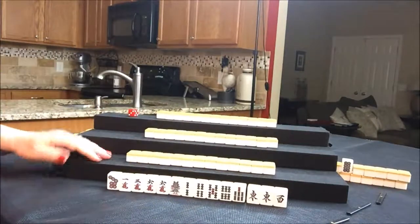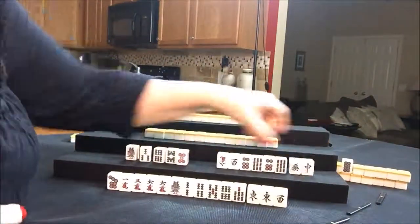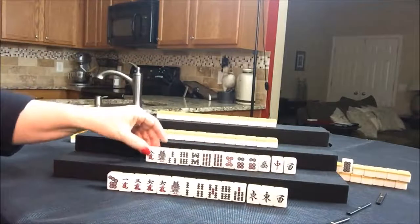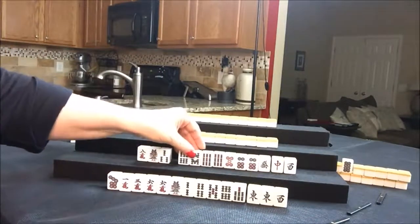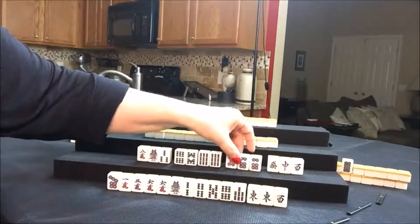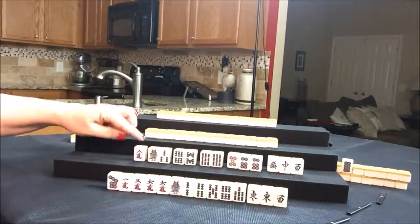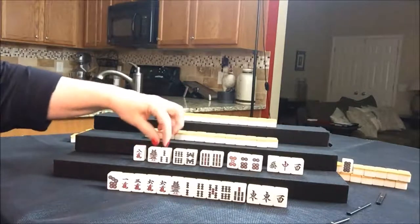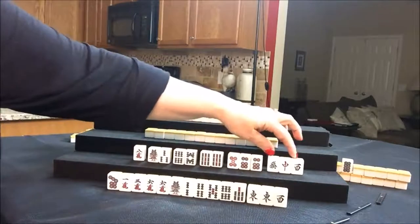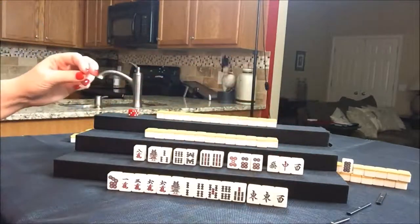Let's see what South has. Five blocks: one, two, three, four — I only see four blocks. I suppose you could call that a block too — one, two, three, four, five. Get rid of these. That seems like such a waste to get rid of dragons.